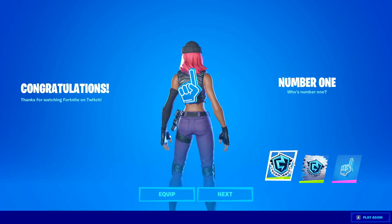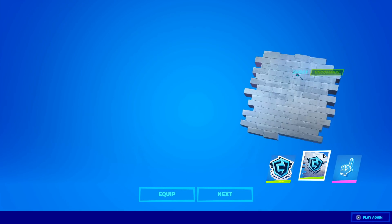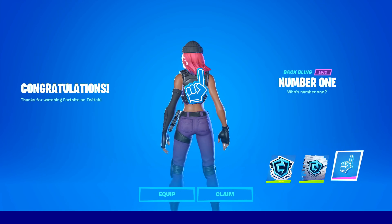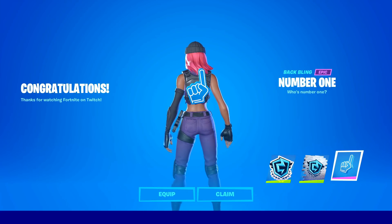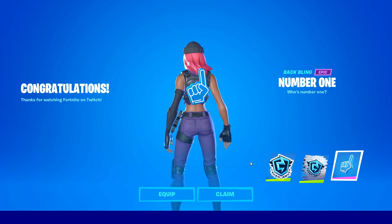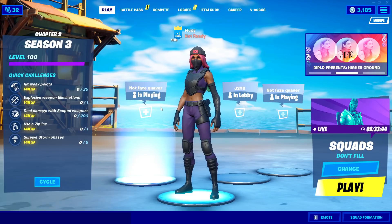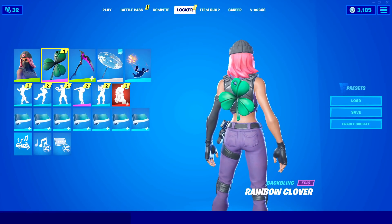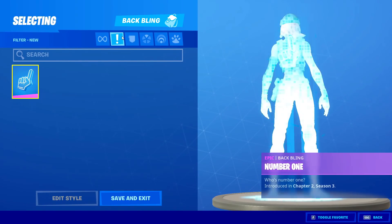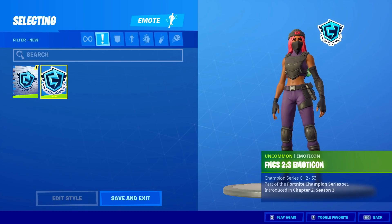So we got the FNCS 2/3 emoticon, then we got the FNCS 2/3 spray, and then we got the number one back bling — let's go! We finally got it. These are actually pretty awesome — we got a little foam finger back bling, a spray, and an emoticon. I'm gonna hit claim on them. That is super easy to get. All you gotta do is watch their streams and you get a back bling, a spray, and an emoticon just like that.